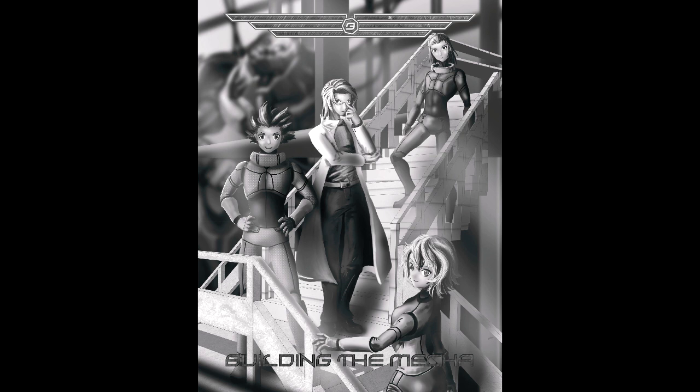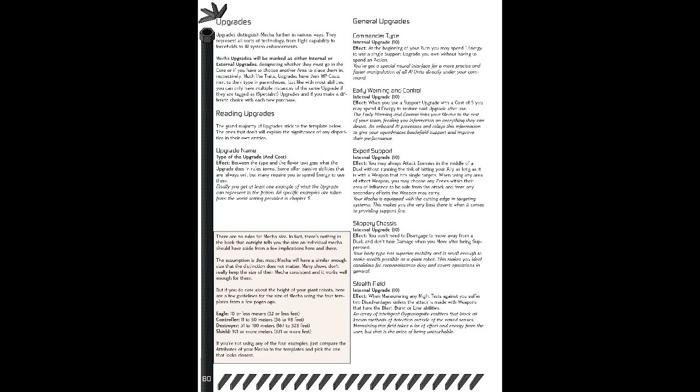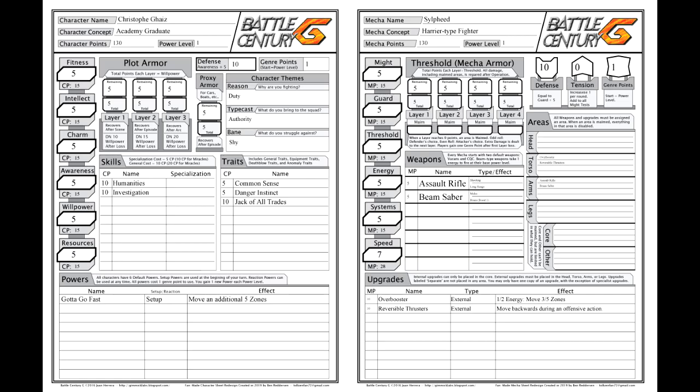Next is the mecha itself. For our mecha, the Sylphide, we'll be building a high-speed harrying type that excels in in-and-out engagements. Sylphide is generated through mecha points, which are used similarly to character points, even if the expended material is quite different. We still have 130 points to spend. For attributes, we'll go with 5 each in Might, Guard, Threshold, Energy, and Systems, and a 7 in Speed. For upgrades, we'll go with Overbooster and Reliable Thrusters. And for weapons, we'll go with Assault Rifle and Beam Saber. This results in a threshold of 5 for each mech layer as well as a defense of 10, much like the pilot.